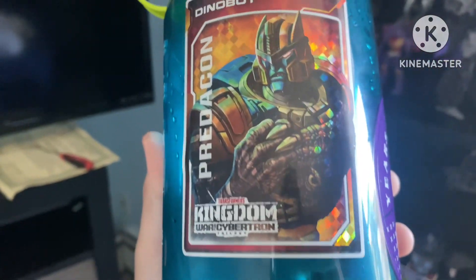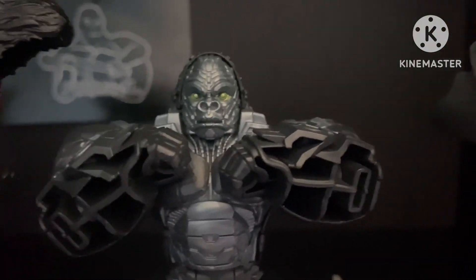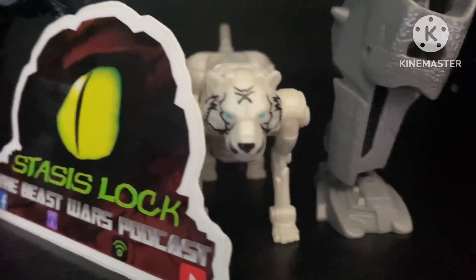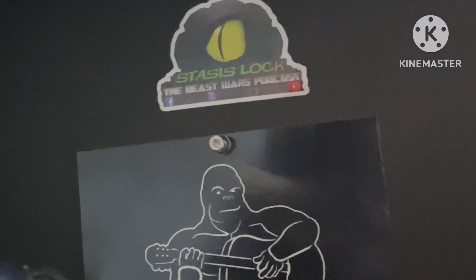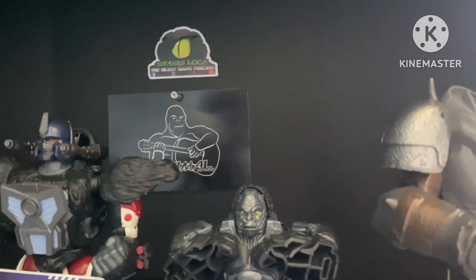There was also a sticker I slapped onto my water bottle. Then we have the Beast Alliance line — Battlemaster Primal and Tigatron, I guess. And then the obvious Stasis Lock sticker, and I also slapped the other one on there. I got that from the Gary Chalk booth — I'll talk about that in a second.